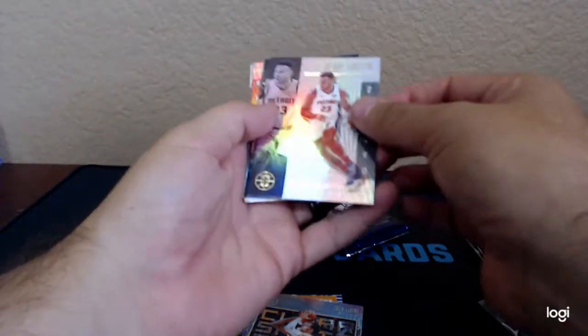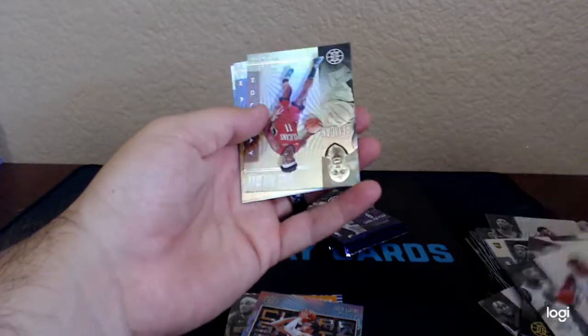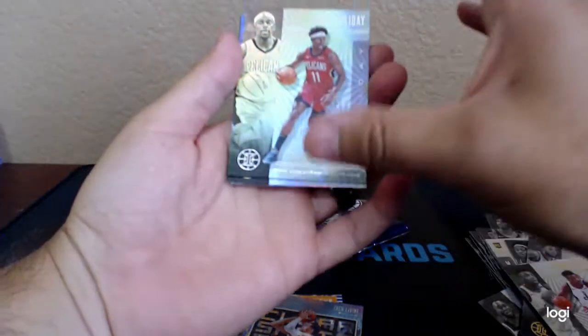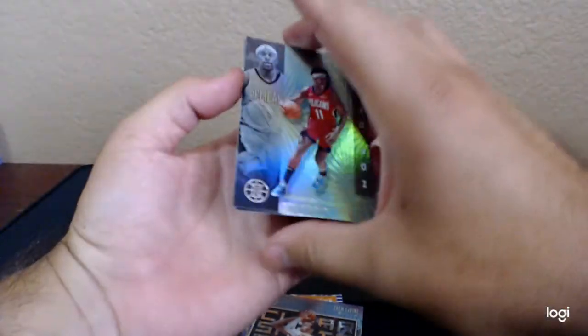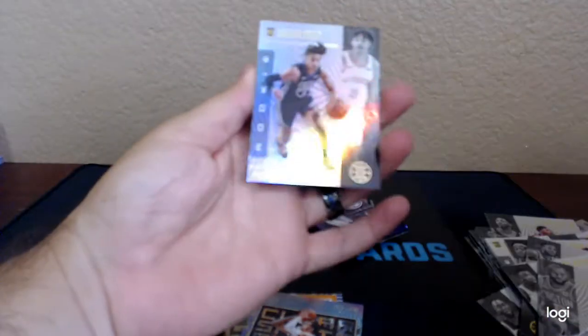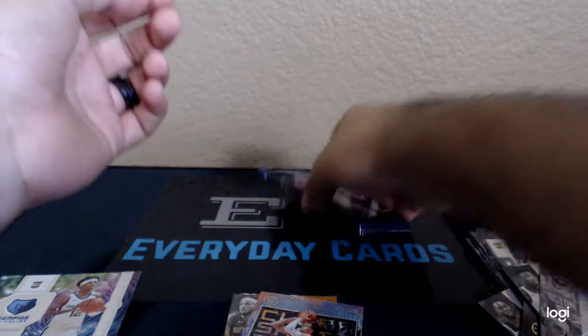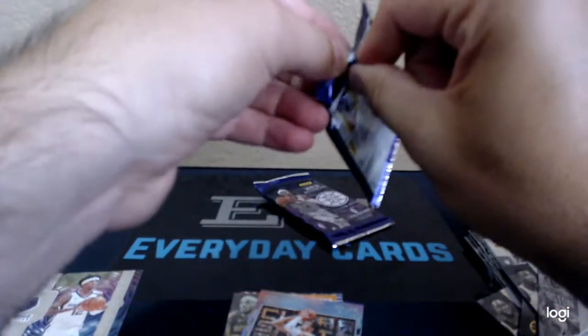Blake Griffin, P.J. Tucker, Thomas Bryant, Drew Holiday — this one looks a little bit more factory than the other ones. Kemba Walker and the rookie Jordan Poole. All right, we still got two more packs. Can we pull a Zion? Get a Ja and a Zion out of the same blaster?